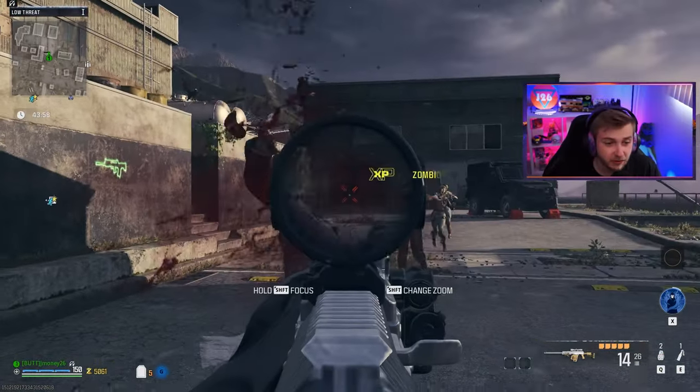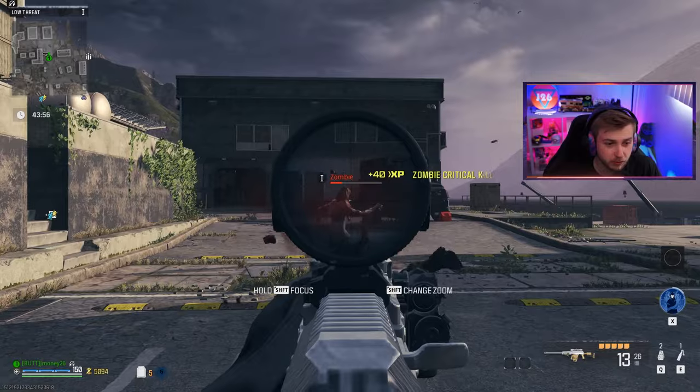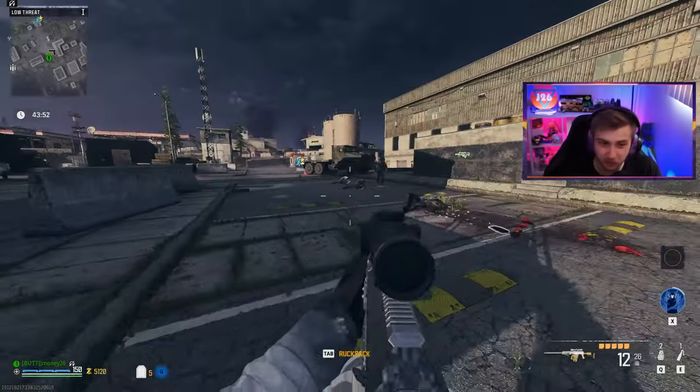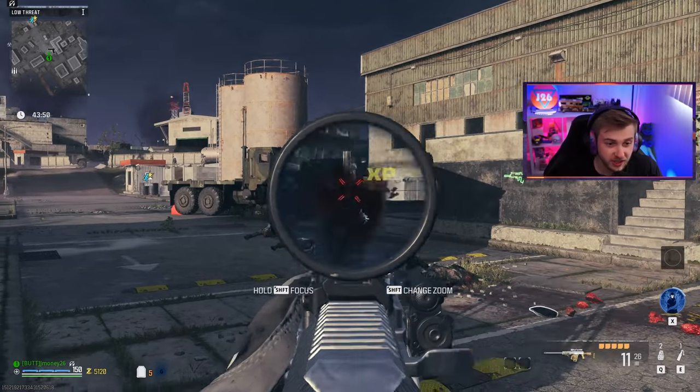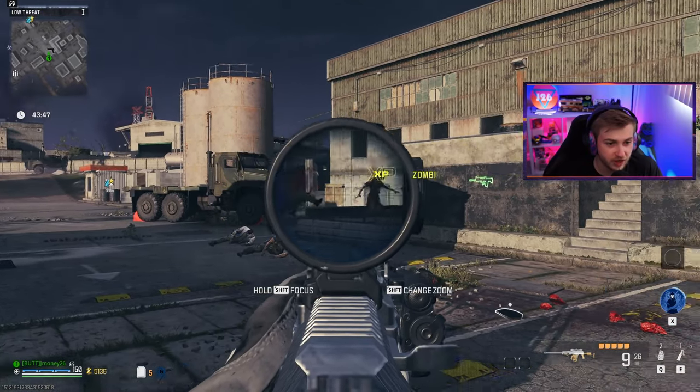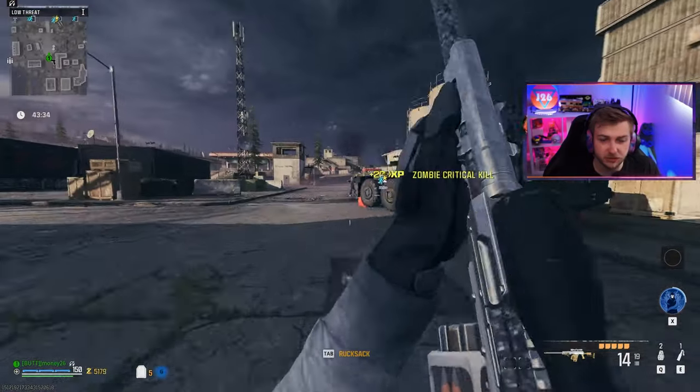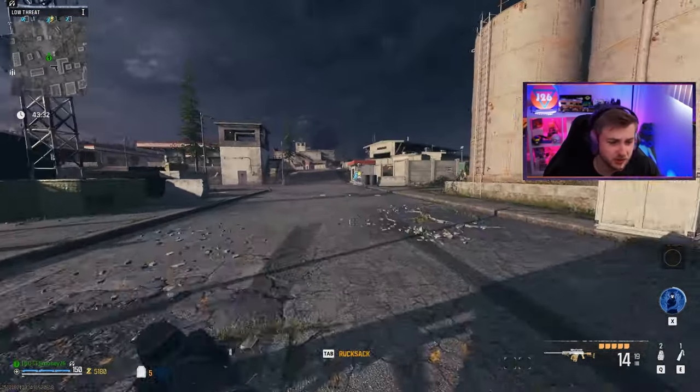This isn't the first time we've gotten a 50 Cal Conversion Kit — we've gotten one before with the M4 and the Jack Harbinger Kit, but that one was a little disappointing. This one, as you can see, is completely obliterating these zombies in just one shot as long as I'm hitting them in the head. But this is against some tier one zombies, so let's go ahead and see how it does against some tier two zombies.